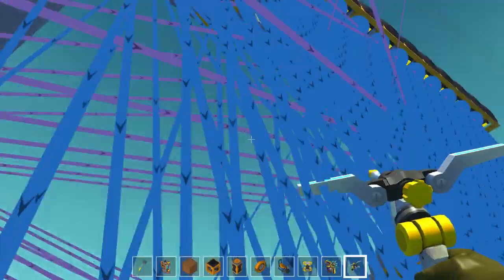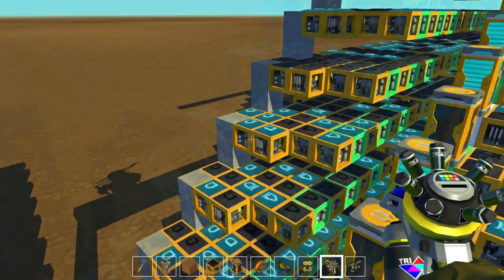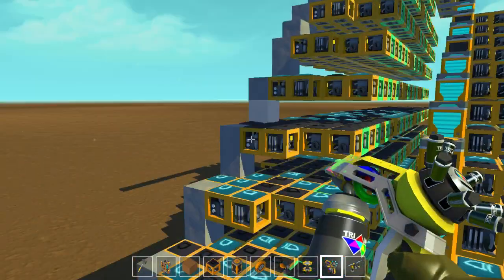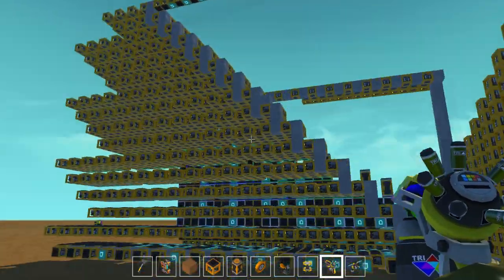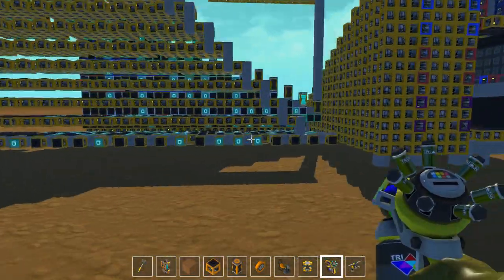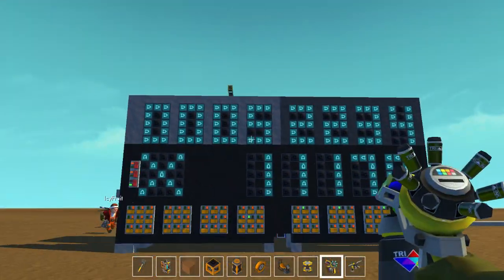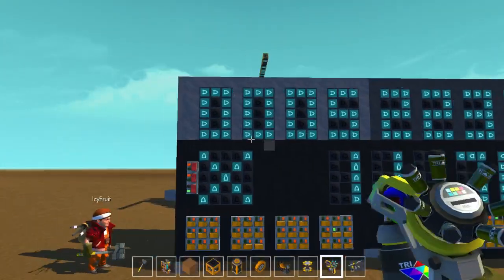That thing goes to this giant thing, which is basically a binary to BCD converter. I had a lot of trouble with this but eventually got it working. This gets fed into the displays, and the displays convert it to a seven-segment display number. And that's basically how this calculator works.